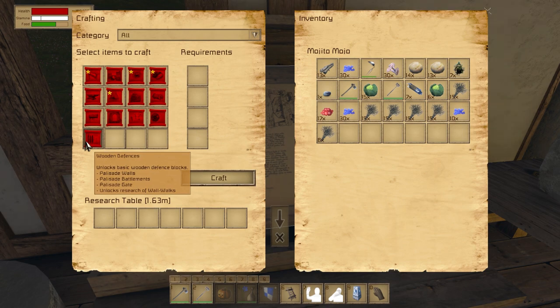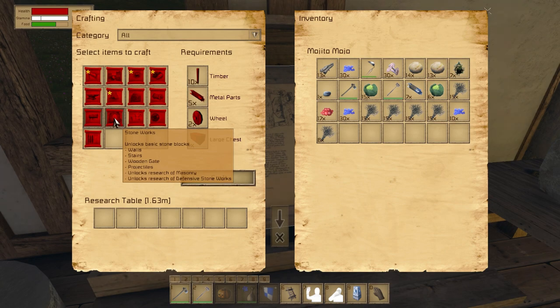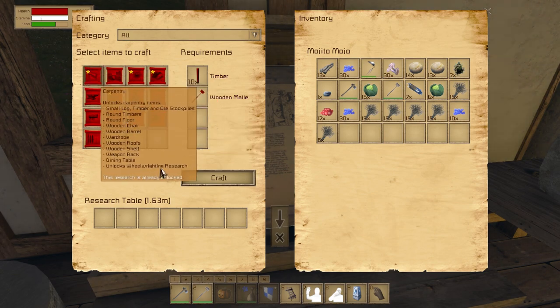Is this new? Wooden defenses — I still can't do that. Mechanized farming. Ooh, wheel riding! Unlocks basic wooden wheel riding blocks — you can make wooden wheels and a catch block, whatever that is. Yay! So I did the right thing, I researched the right thing. Now if I want this wheel riding research, I only have to make a wooden mallet and throw in ten timbers.